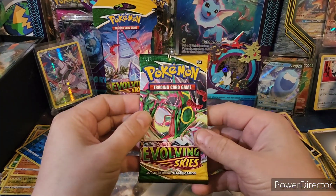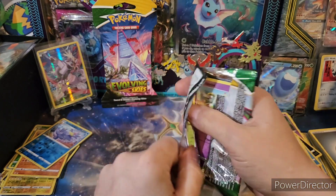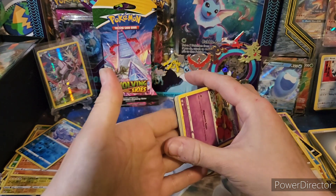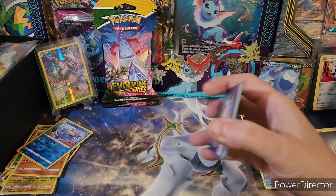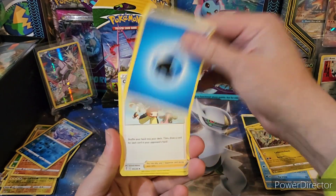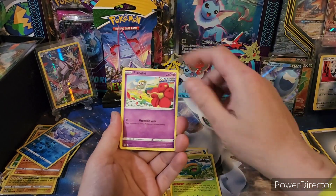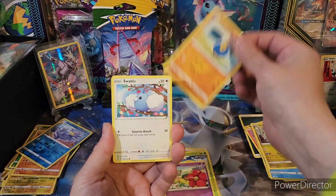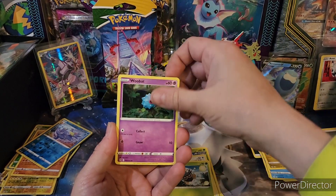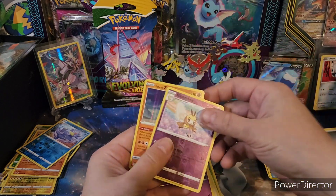Believe it or not, that Leafeon — those are some of the more expensive cards in the set. You would think like Gyarados in them? No. Leafeon. Doesn't look good for this pack, looks like a non-holo. Copycat, Zoellios, Flabébé, Swablu, Seedot, Woobat, Raboot, and another Galarian Zapdos.